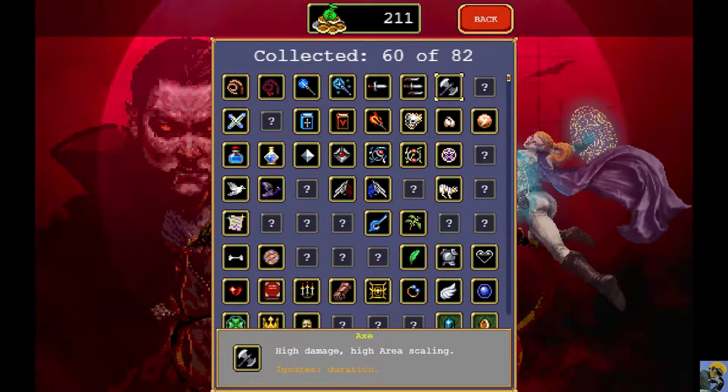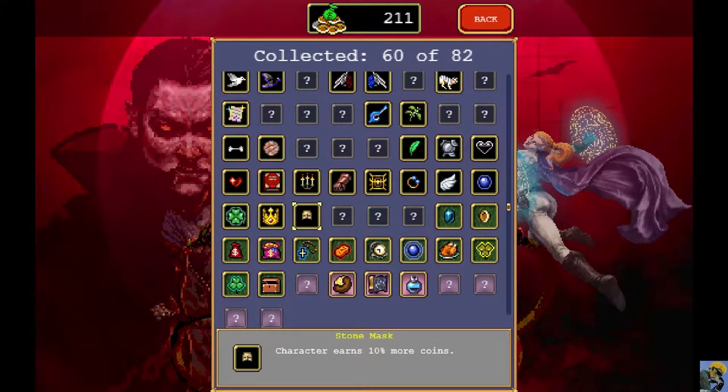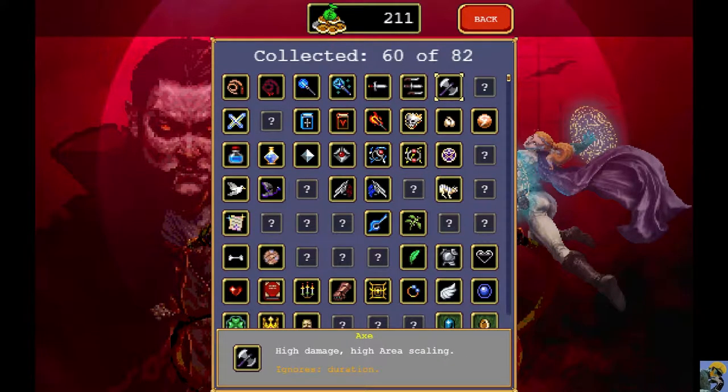It looks very clearly to me like the Axe and the Cross have not been evolved. Hollow Heart is required to get the Bloody Tear — the better Whip. The Empty Tome is for the Wand, the Bracer is for this, this needs the Spellbinder, this needs Spinach, this needs Pumarola, this needs Armor, this needs Attract Orb, and this needs Speed and Duration.